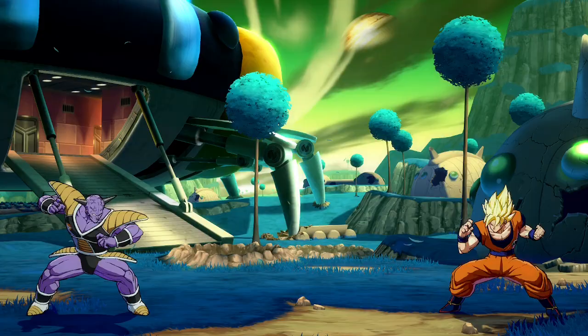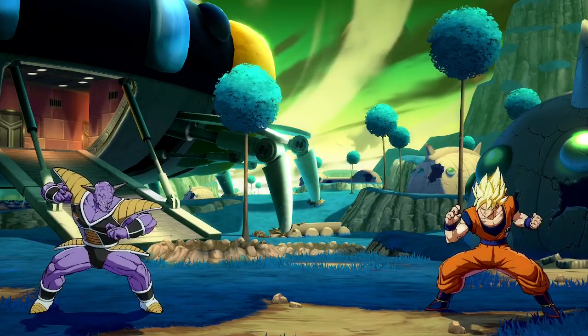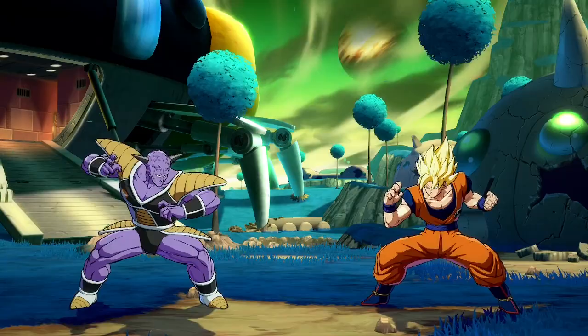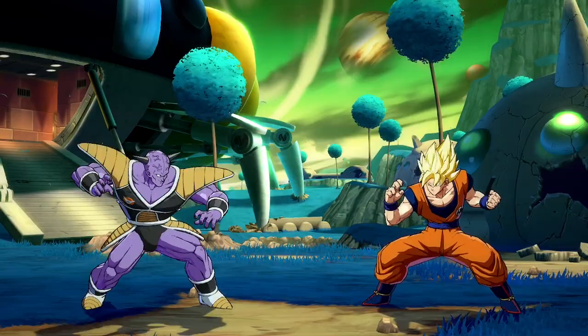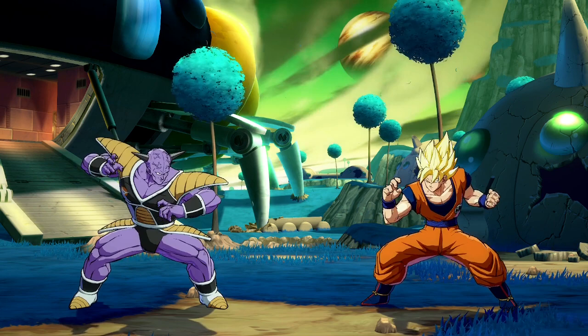Next up is Recoome. Recoome's neutral S summons him to do a lunging physical attack. On hit, this leads to a wall bounce that is fairly easy to convert off of. On block, it leads to a very high amount of block stun. Due to the strength of Recoome's other summons, this summon is not used quite as much, but in a situation where you're looking for a little bit of extra block stun, this is not a bad option.